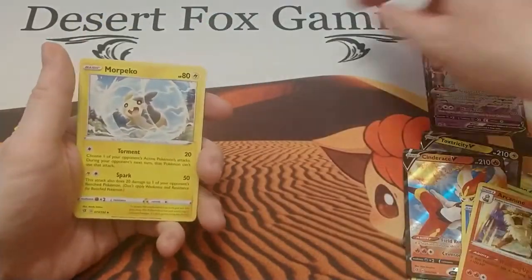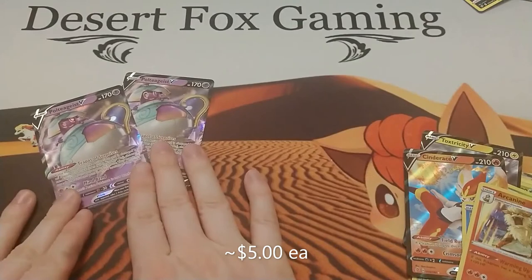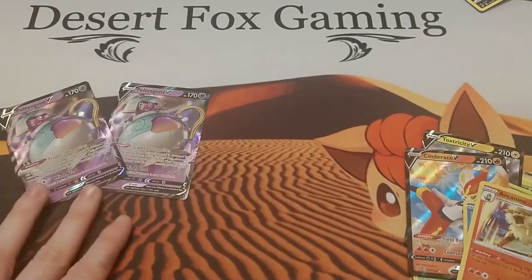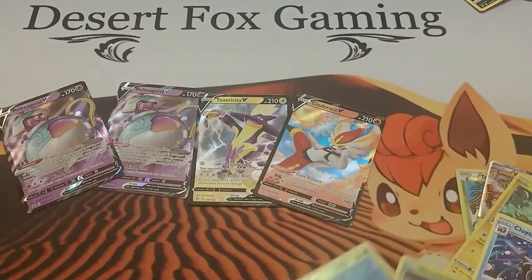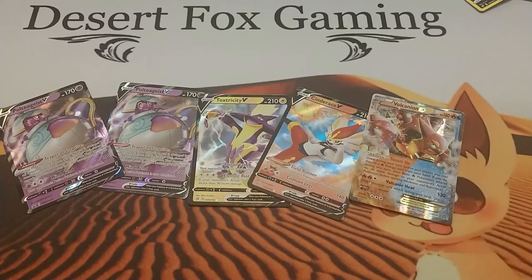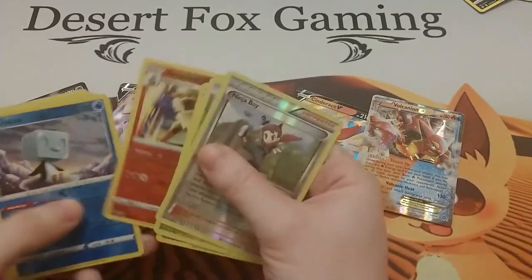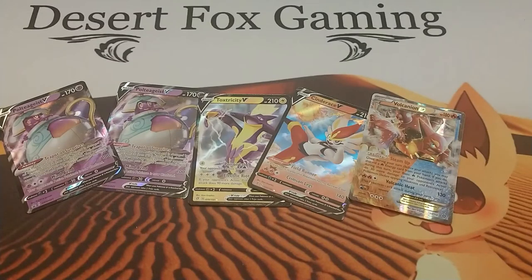And an Arcanine, which looks to be our rare for this one, Morpeko, and a Capacious Bucket. Alright, so that wasn't bad — we got the two Polteageist V, the Cinderace V, and the Toxtricity V, and all the way back at the beginning I spoke it into existence with the Volcanion EX. We also got lots of reverse holos and holographics. Anyway everyone, that is all for tonight — don't forget to subscribe, like the channel, and watch videos that you enjoy. I will see you next time!